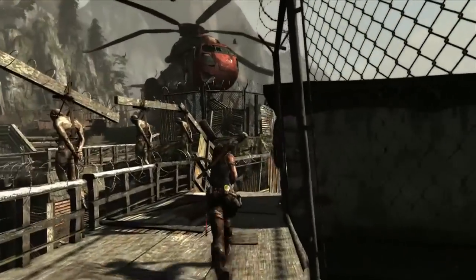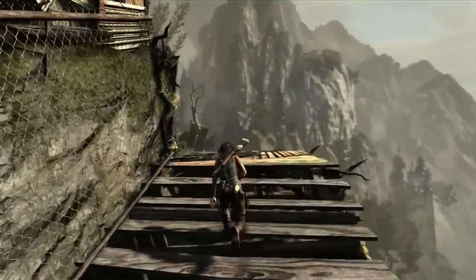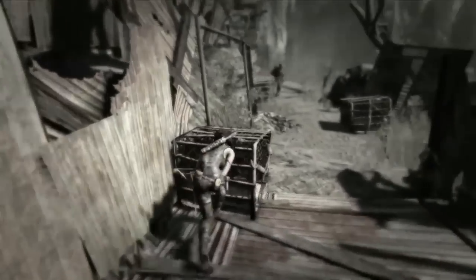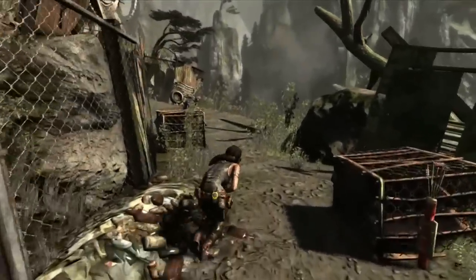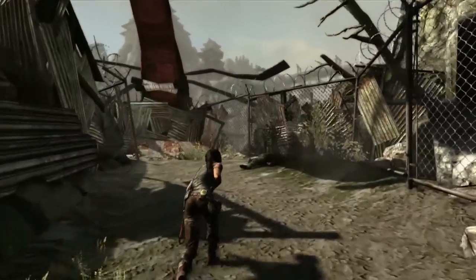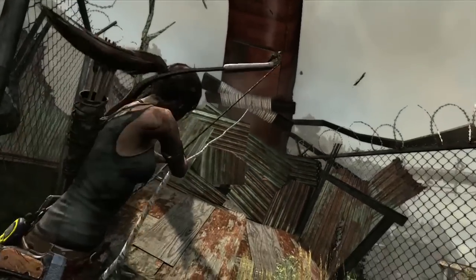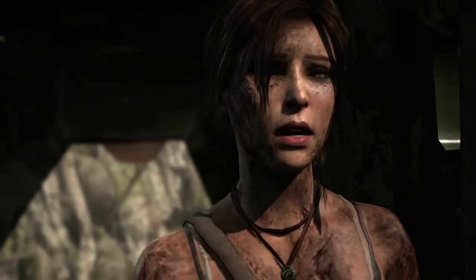Lara is constantly dealing with this need to do whatever it takes to survive. She's seen what these scavengers are capable of, and they're standing between her and her ability to deal with her wounds. We're making use of the fluid cover system that really allows Lara to easily slide in and out of cover without sticking in place, celebrating her athleticism and movement as a character. With the rope arrow, she's been able to pull her way into the medical chopper, where she hopes to find something to deal with her injuries.